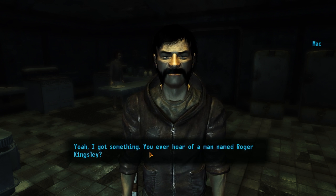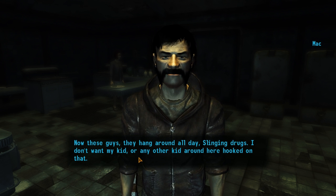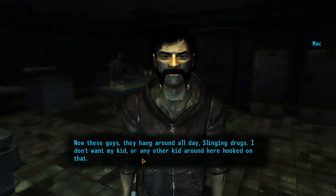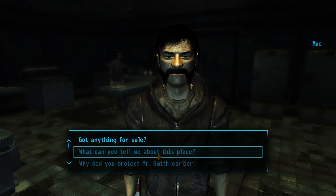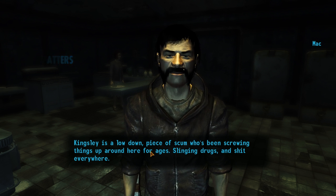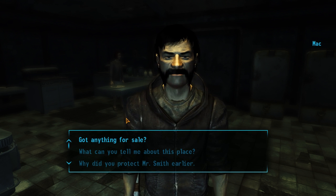Have any work? Yeah, I got something. You ever heard of a man named Roger Kingsley? He's this guy outside town who runs a gambling house. Normally I wouldn't mind that, but he's got some people in town — these guys hang around all day slinging drugs. I don't want my kid or any other kid here hooked on that. If you can get some relief, I guess I could pay you. I'll get him to leave. Kingsley's a low-down piece of scum who's been screwing up things around here for ages, slinging drugs everywhere. He has a club near the Thorn.